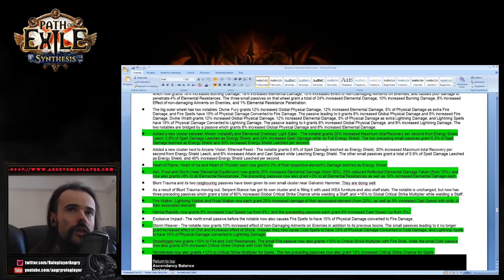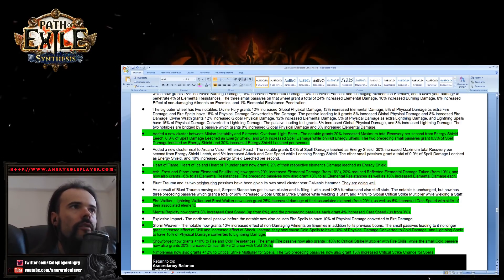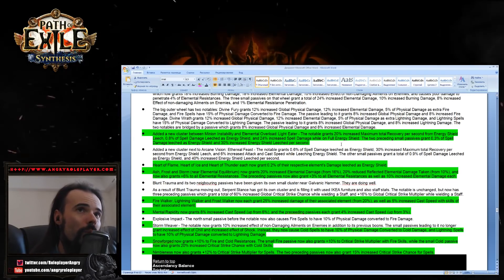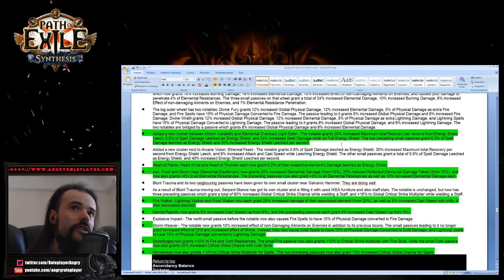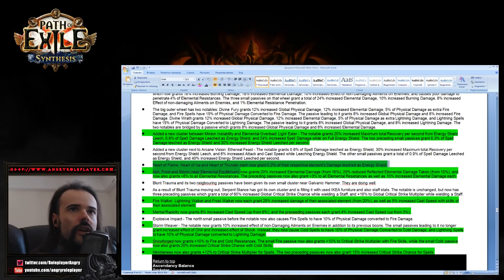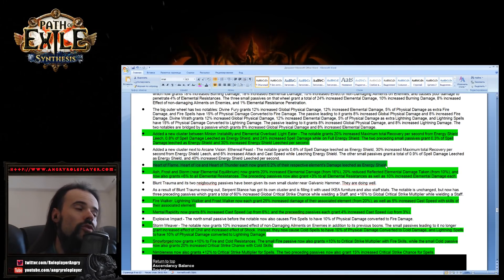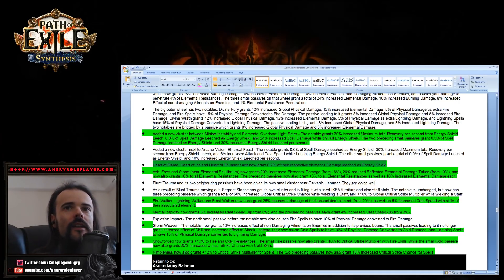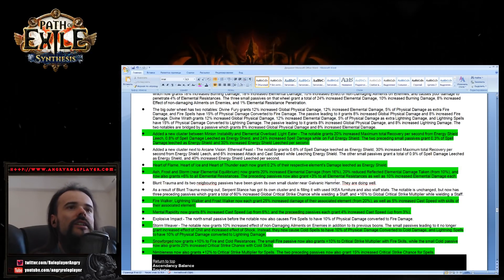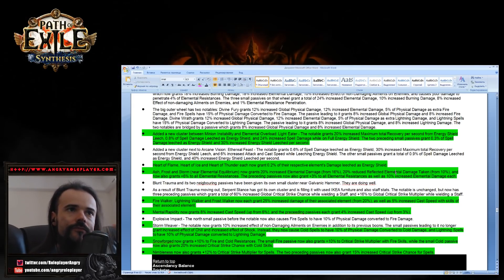New cluster between Minion Instability and Elemental Overload — Light Eater, a notable that grants 20 percent increased maximum total recovery per second from energy shield leech, spell damage leeches energy shield, and 24 percent increased spell damage while on full energy shield. Heart of Flame, Highs and Thunder now grant 0.2 percent of their element's damage as energy shield leech. Ash, Frost, and Storm grant 20 percent increased ally damage.